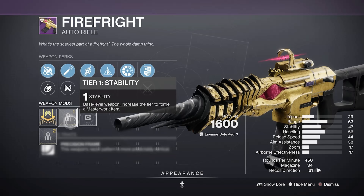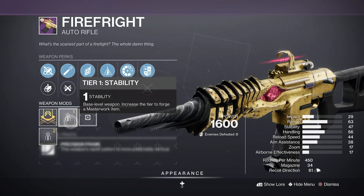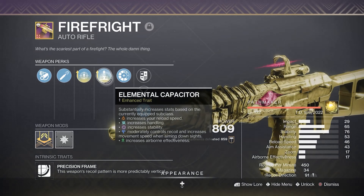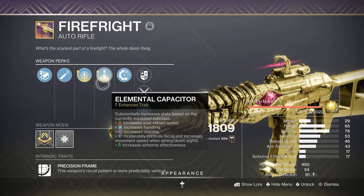Craftable weapons from that season included the Austringer, Drang, Beloved, and of course the Firefright. If we take a look at my inventory, you can see that I have a crafted Firefright — it's level 132. I don't know if this is still the god roll for it; it doesn't have the best perks.